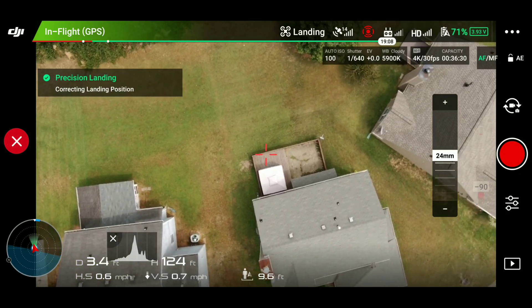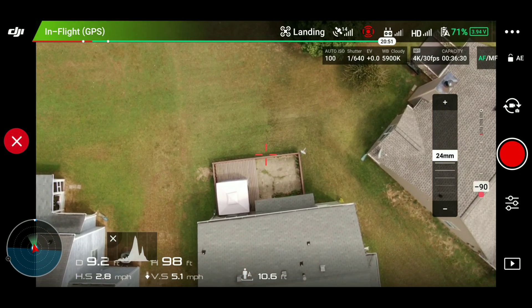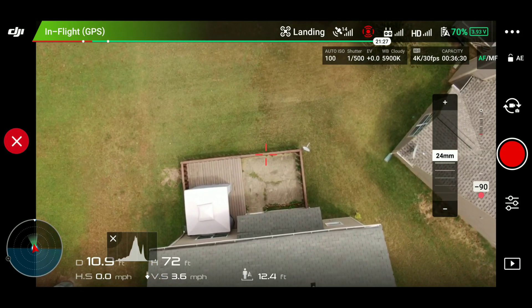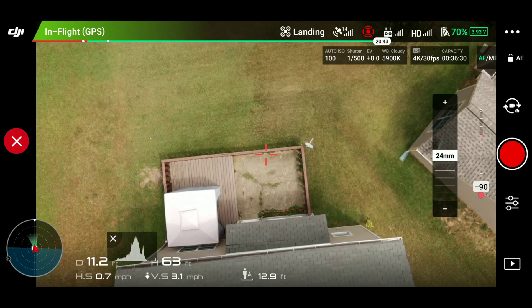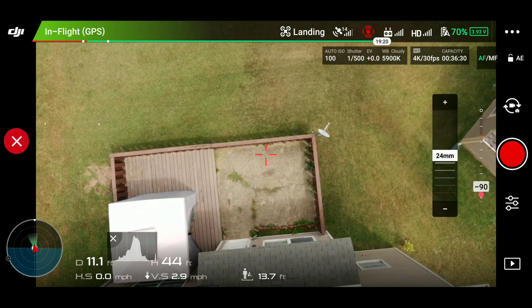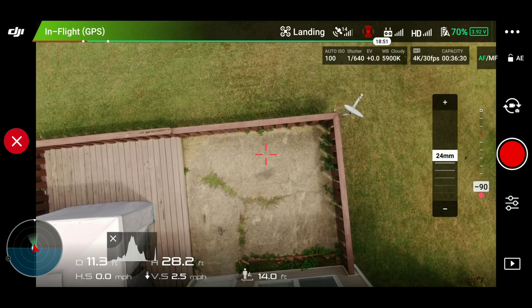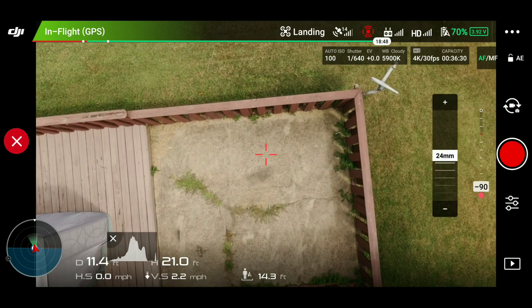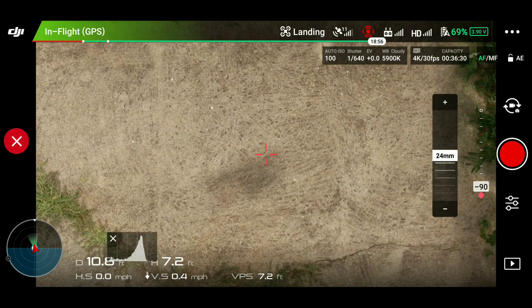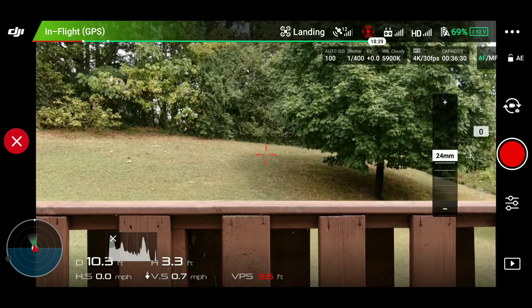So if you fly out and lose connection — even where you can't see on the screen — as long as you have your obstacle avoidance on for returning home, you'll be okay. The drone is gonna come back safely. It's smart enough to get home by itself, avoid any obstacles, and it will go up to avoid them.